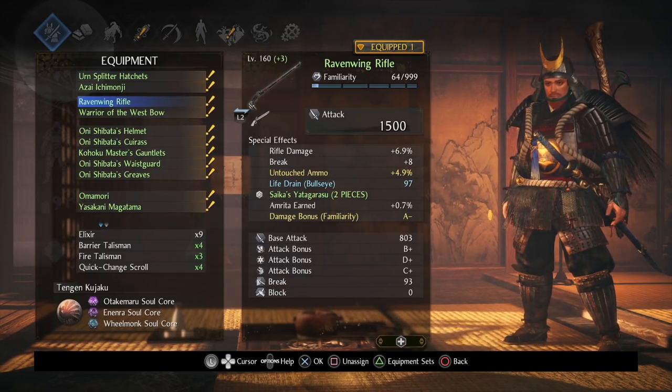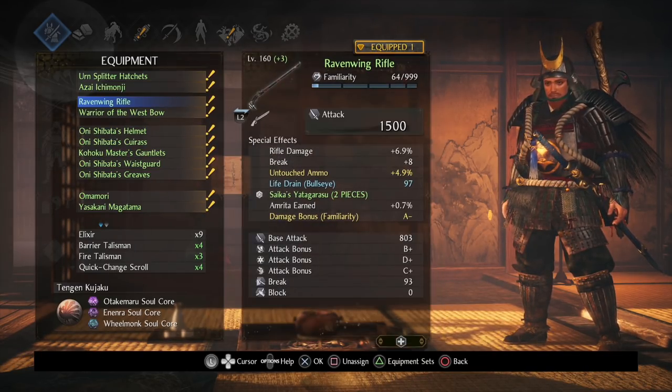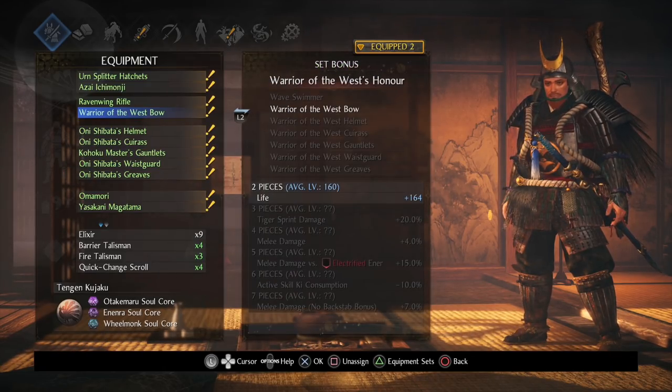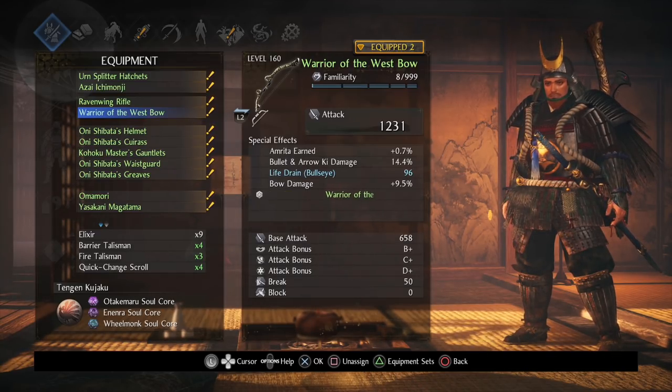In terms of ranged weapons, you can use whatever you want. We've got the Raven Wing rifle here because it gives you life drain on bullseye. According to Fightin' Cowboy, who is someone I talk to a lot, he says that the hatchet throws can actually benefit from the bullseye bonus on Saika Yatagarasu's set. We also have a Warrior of the West bow just to get a little bit of additional health. I got mine off of Revenants — if you don't have one, it's not really the end of the world.